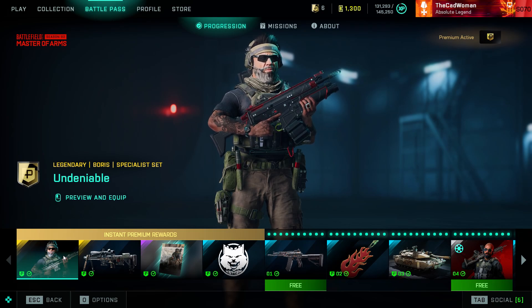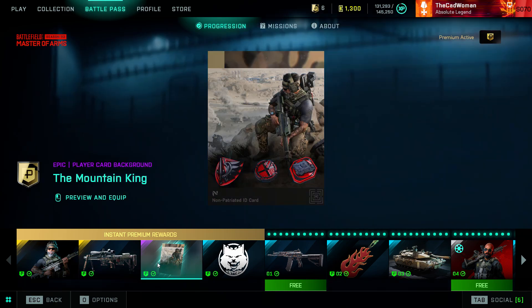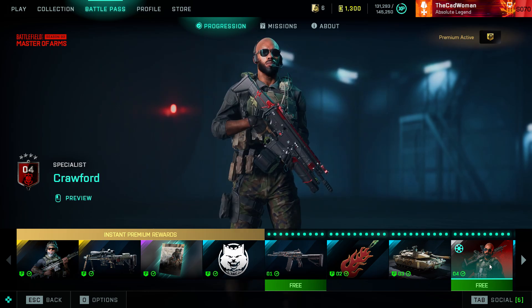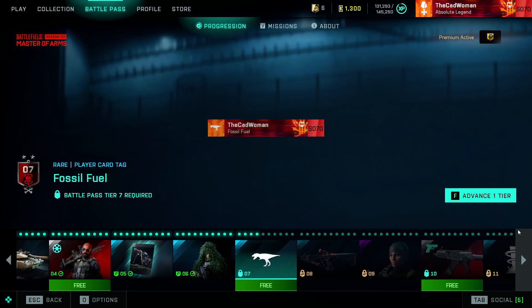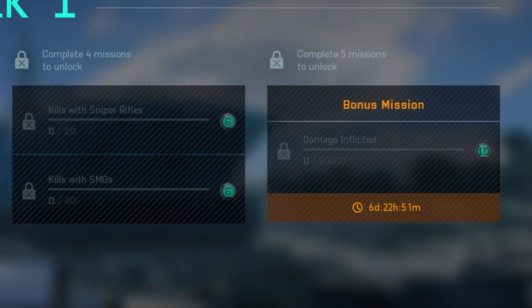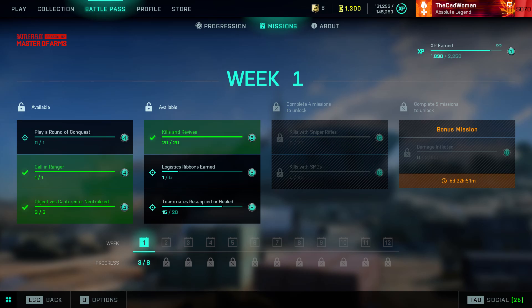The new battle pass is again available as a free pass and as a premium pass, and to unlock the different tiers you need to earn battle pass points. Just like in Season 1, these points can be earned by completing the weekly missions and simply by earning XP. For the missions you can earn up to 49 points per week, but only if you complete the bonus mission as well — otherwise it will only be 39 points per week. The bonus mission will only be accessible for one week and will then disappear, so if you want the additional 10 battle pass points you always need to complete it within one week. All other weekly missions will stay available until the end of the season and you can complete them at any time.